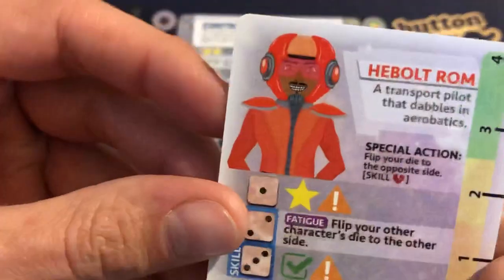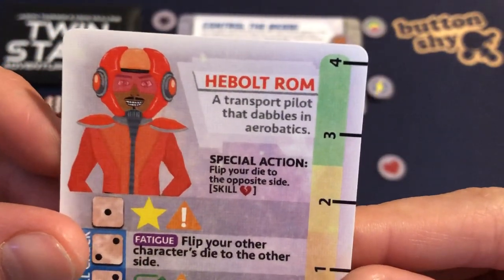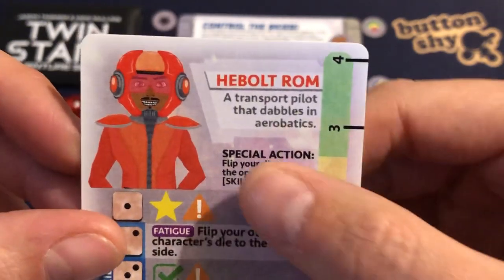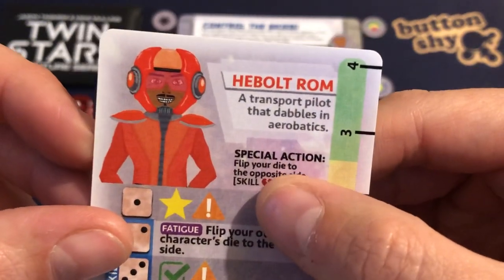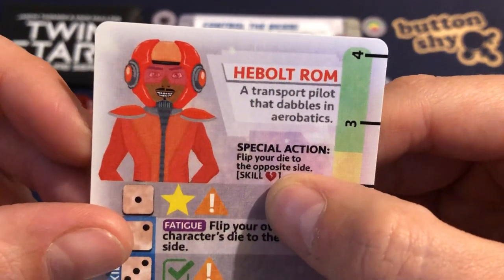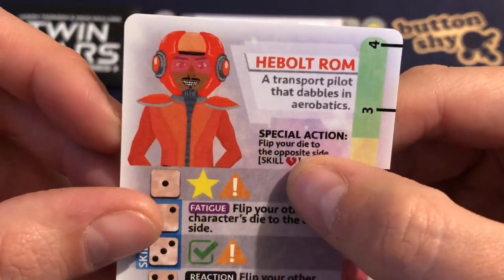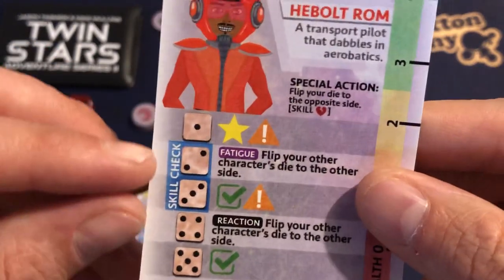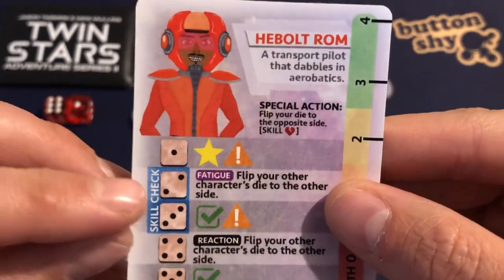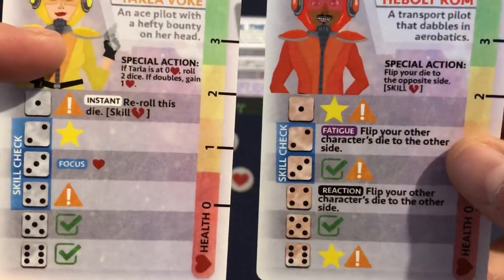The other recommended character is Hebalt Ron — a transport pilot that dabbles in aerobatics. His special action is to flip your die to the opposite side, but you have to do a skill check. If you fail the skill check, you lose a health. We're going to struggle a little because Hebalt's skill check range is only two and three, while Tala's is two, three, and four.